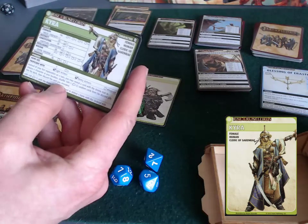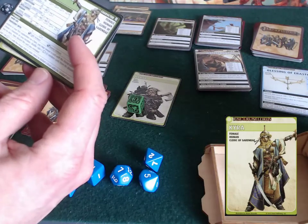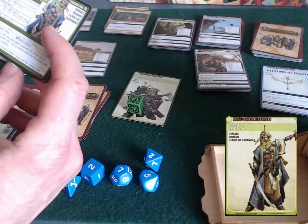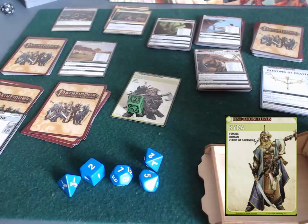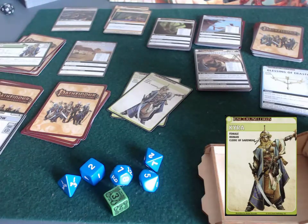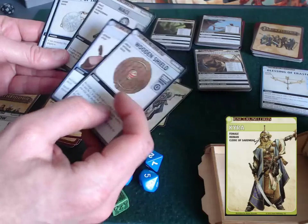That's a very cool ability — your draw deck is essentially your hit points, so being able to rescue cards from the discard pile is like a healing spell. It's like laying on hands or channeling positive energy. She also adds 1d8 with the magic trait to checks against banes with the undead trait — a turn undead effect. She joins Harsk at the Farmhouse; I don't see a particular advantage to splitting up right now.